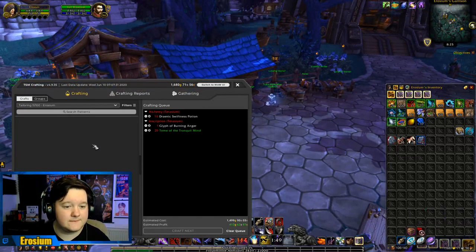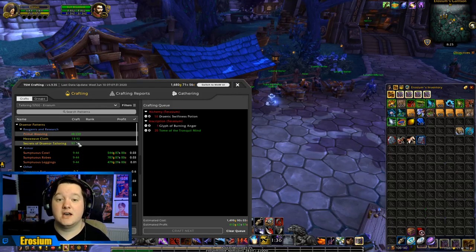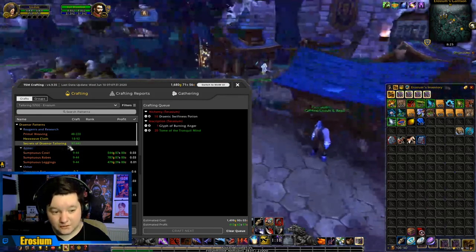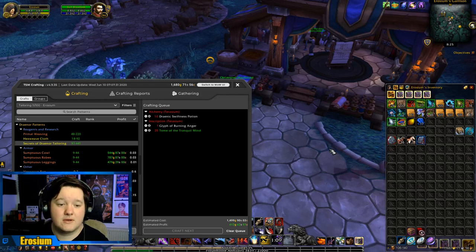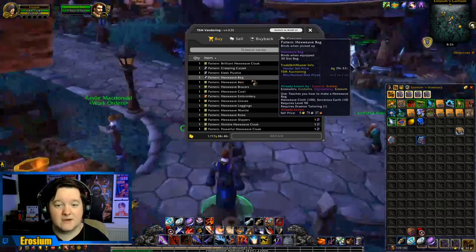Now we need to do our daily craft. For tailoring, you don't immediately have the Hexweave Bag as your recipe. You need to buy the Warlords of Draenor training, which you can get from Ashran in Stormshield. Just ask a mage for a portal, or go to Stormwind City to the mage tower — there's a portal on the left side. Then you make Secrets of Draenor Tailoring. You can only make one per day, so after five days you can buy the Hexweave Bag recipe from the vendor for five Secrets of Draenor Tailoring.